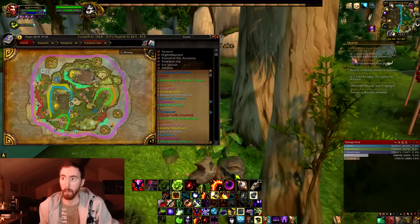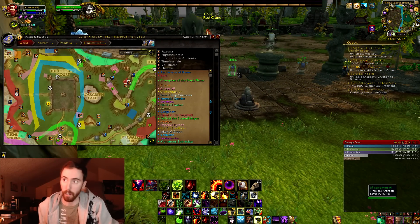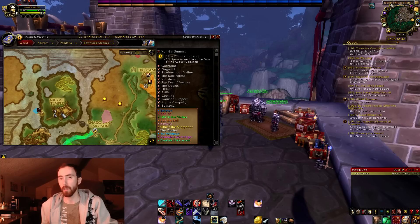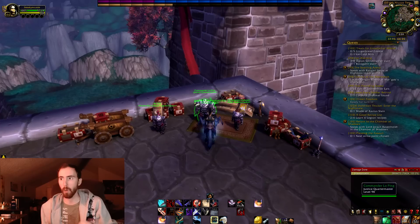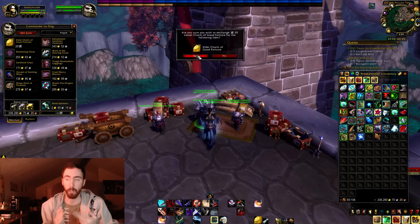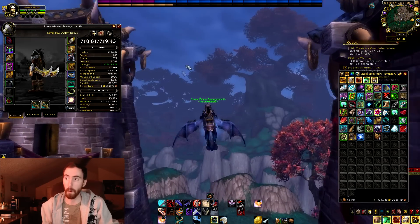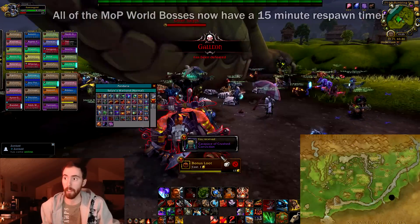I'll show you where that is on the map, since it's been a while since this was current content. The vendor is right on the other side of the Celestial Court, and she sells the Mogu Runes of Fate. She does not sell the Elder Charms of Good Fortune though — for those, you go to the valor/justice quartermaster over at the Townlong Steppes. You buy those for 20 Lesser Charms of Good Fortune each week. If you want to bonus roll each boss, it costs four coins total — two Mogu Runes of Fate and two Elder Charms. If you're farming for an entire year, you're going to need about a hundred of each, so it's going to take a very long time.